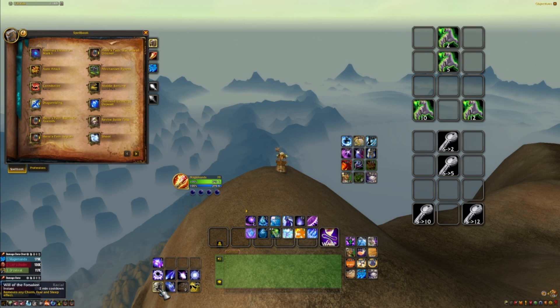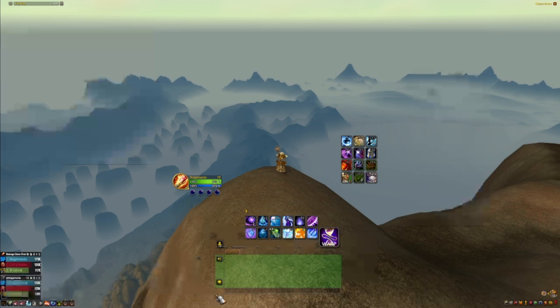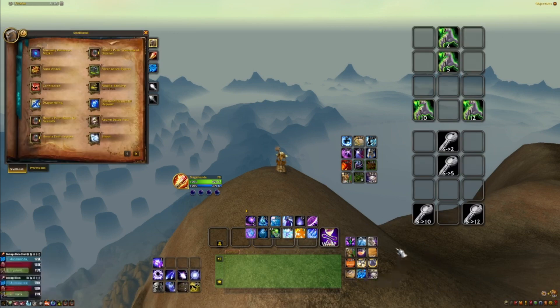This is my racial, Will of the Forsaken, and I've never been in a situation where I had to worry about needing it more than once every two minutes. Spell Steal is spammable, this is Eat My Mana Bun which is spammable, and this is my mount which is also spammable. If you were observant, you'd notice another action bar went missing - here are things I'm also not very concerned with on cooldowns.